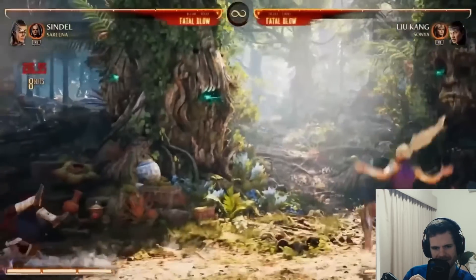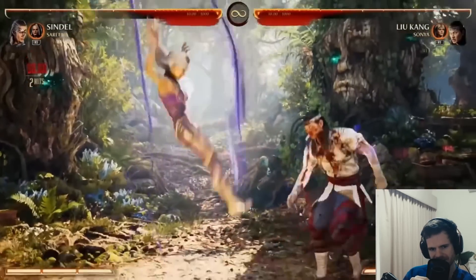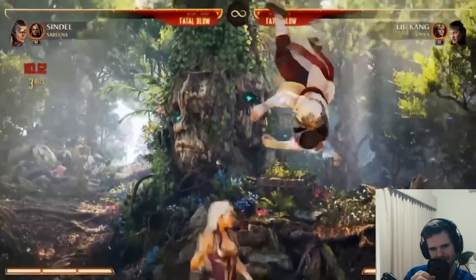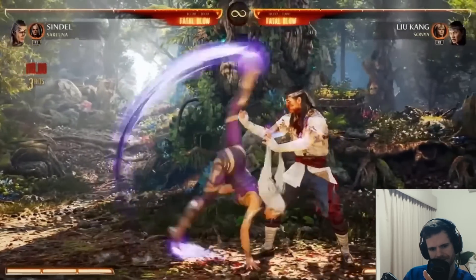So it's a low that - I wonder if you can cancel that low when she's in the air, because it's pretty easy to react to that. Well, it might confuse you because she jumps up like that. Or she can just do it by itself, go in for a throw.